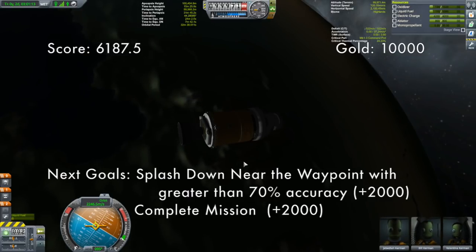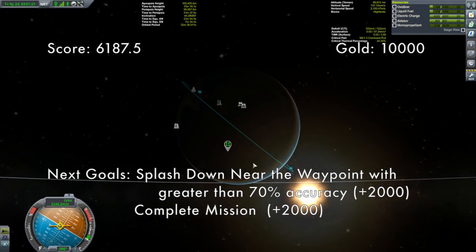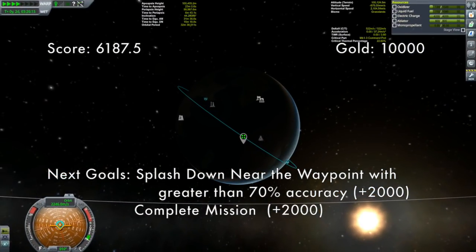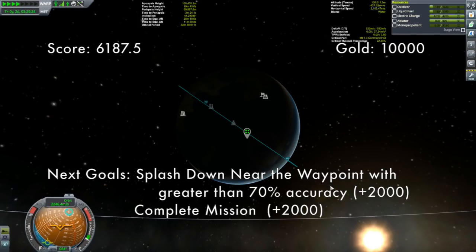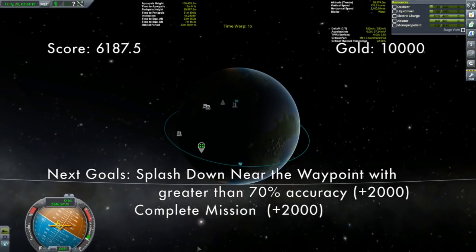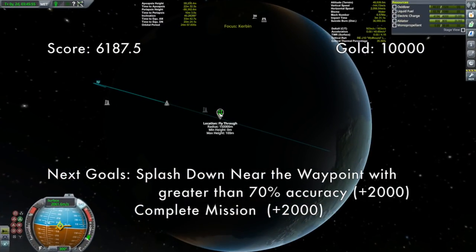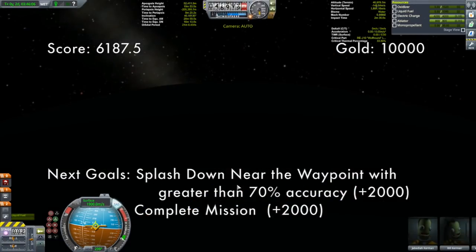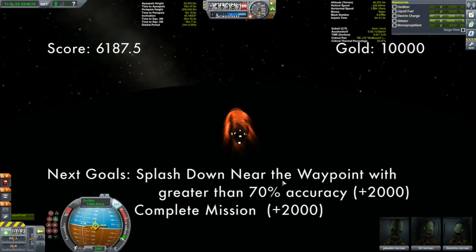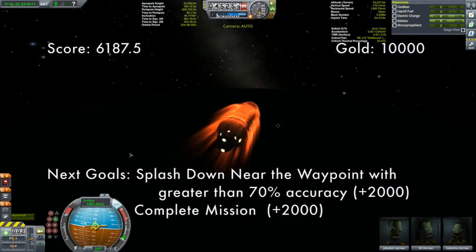Let's see what our situation is here. Kerbin rotates this way — we're getting pretty close. Unfortunately, as mentioned, I cannot save and take multiple attempts at this; it's a one-shot deal. But let's put this on retrograde and go for it — it's going to be what it's going to be. If it's gold, it's gold; if not, it's not. I feel like I'm coming short or going long, but whether I'm going long or not, it doesn't make a difference now because we are out of fuel.